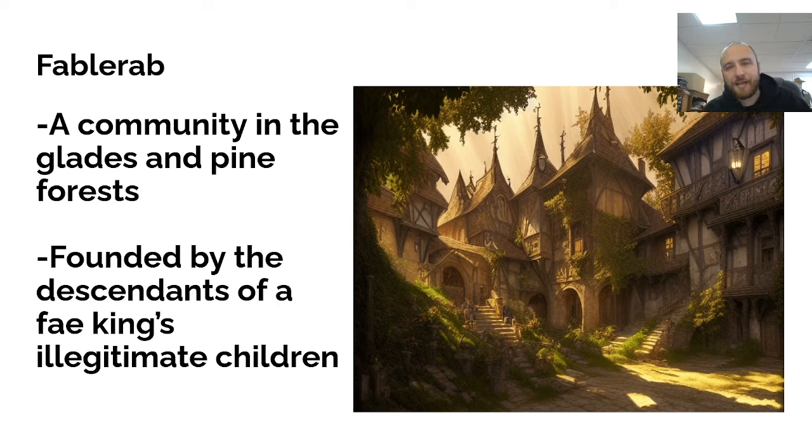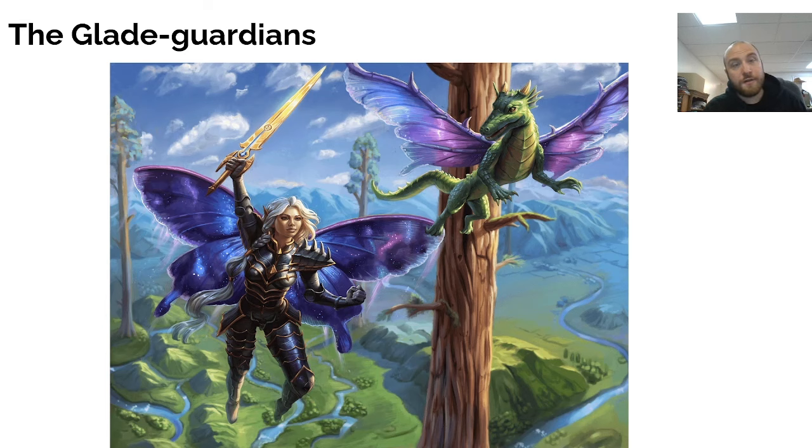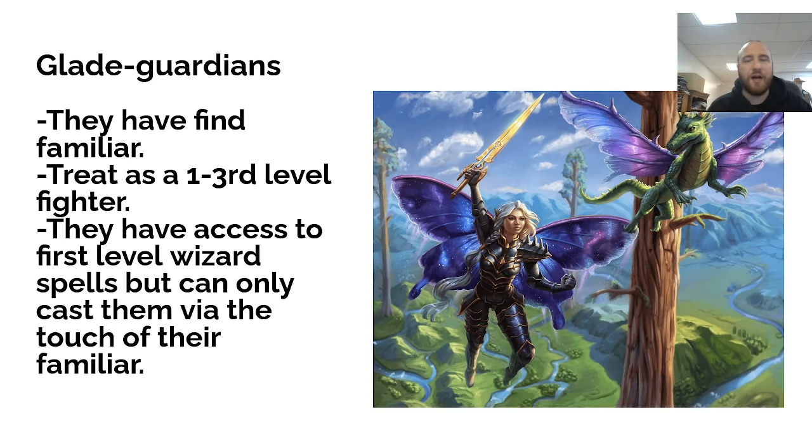Next, let's talk about Fablerab. Fablerab is a woodland community basically founded by the descendants of a Fae King's illegitimate children. As such, their guards — the Glade Guardians — have a special bond with the land. They have the ability to use Find Familiar. You treat them as 1st to 3rd level fighters, but they have access to 1st level wizard spells, though they can only cast them through the touch of their familiar. So, for example, if you're this fairy hobbit-looking thing, you could use a lizard familiar to cast 1st level spells. This adds a nice level of asymmetry to these guards — the party is dealing with people who are martially competent at lower levels but also have some cool spell utility.